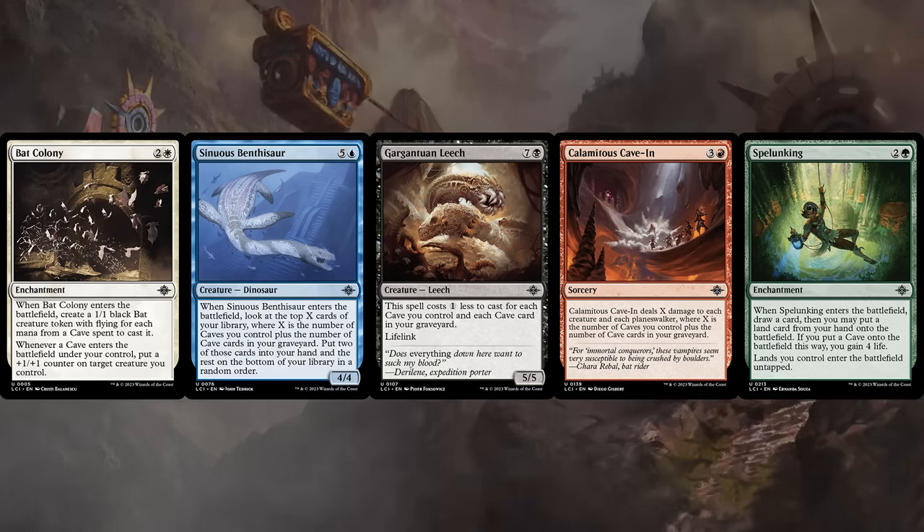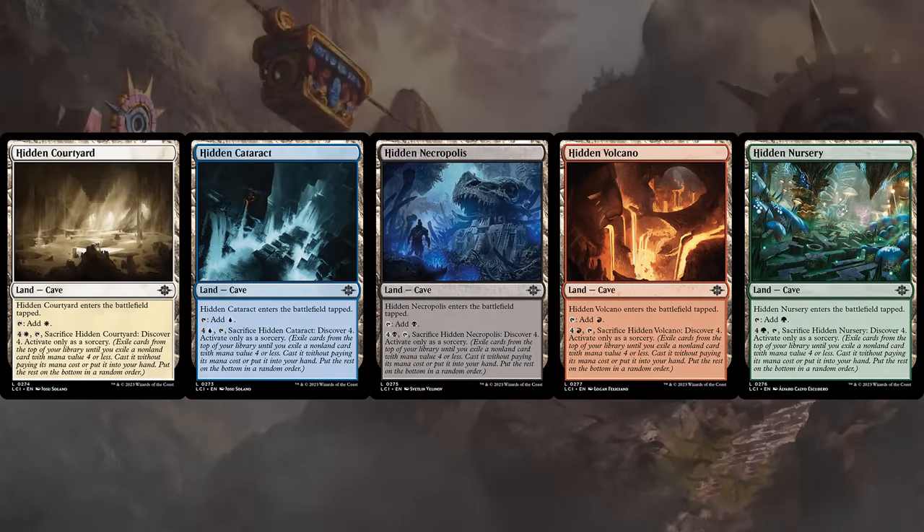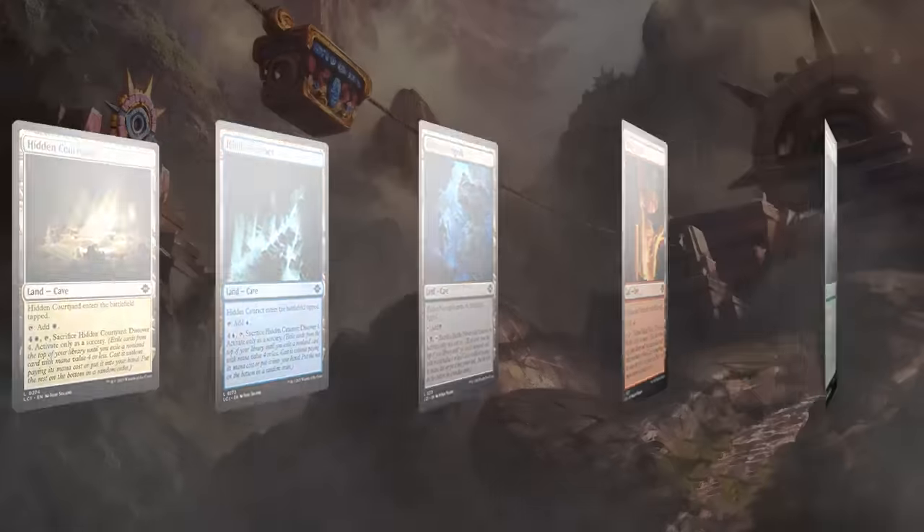How do you get caves in Limited? There's a whole cycle of them at common, one in each color, and these also have an activated ability for 5 mana that lets you Discover 4, so these are just good to have in any 2-color deck, but particularly in the Cave deck, having that cave sub-type is incredibly helpful.